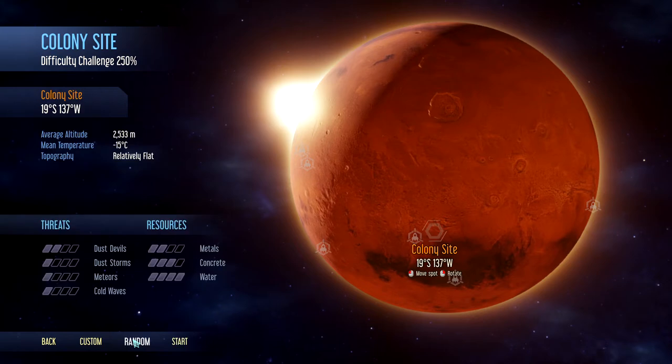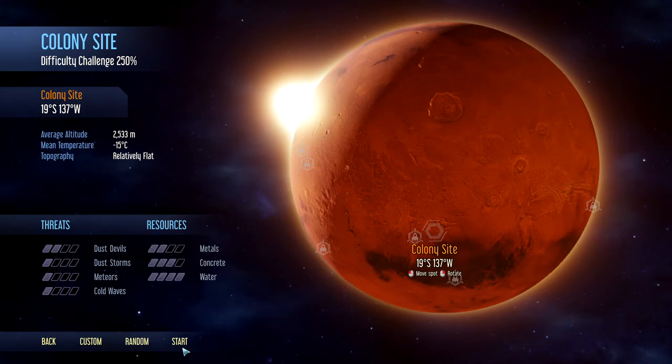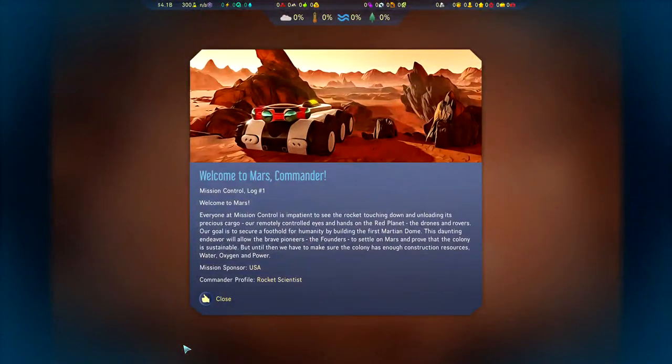Let's click random for our landing site. It's got a lot of water, a fair amount of concrete, an okay amount of metals, and not a lot of threats. I'm happy with it, so let's go ahead and select that as our start site, and I'll see you on the other side of the load screen.